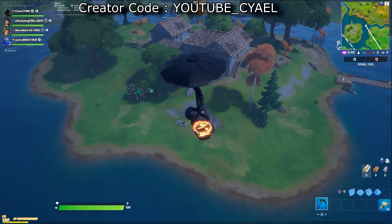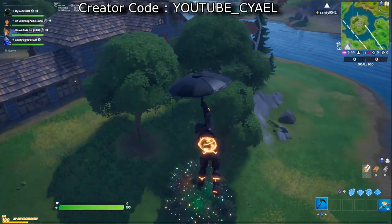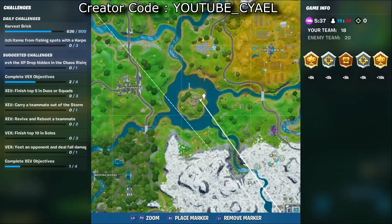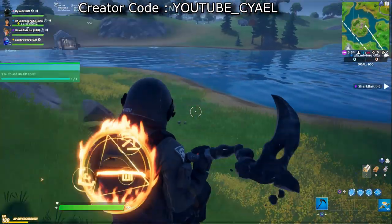Coin 15 is in the center island where all the rivers meet, towards the east or right side of the island. Just plop on down and it's right next to another bush. Here it is on the map in the interest of clarity. I really hope we get lightsabers.